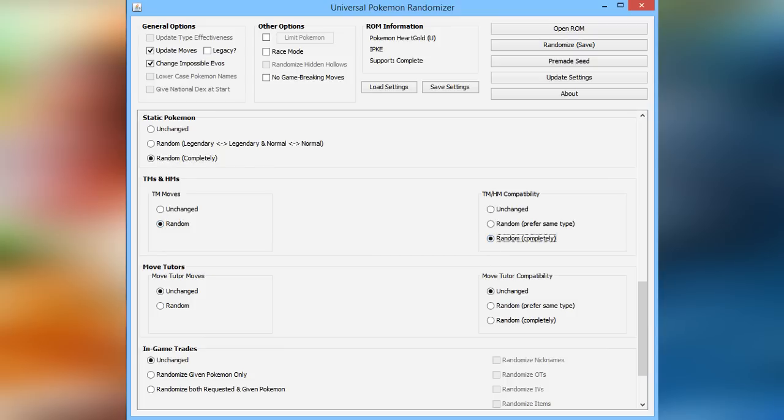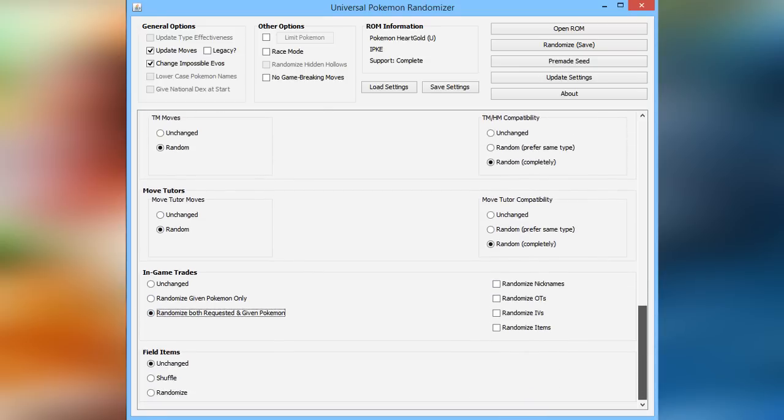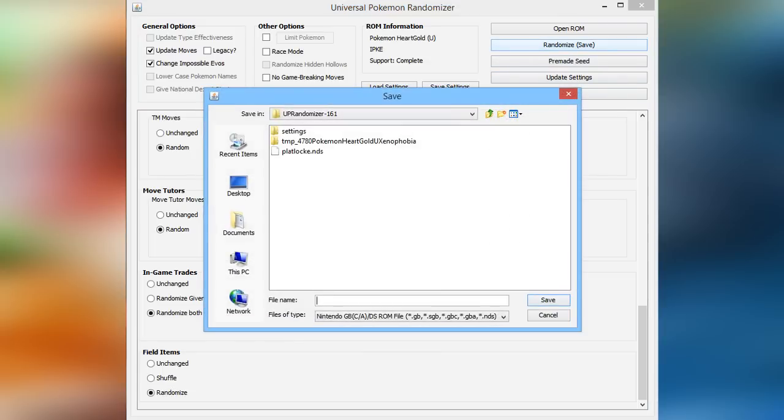We're randomizing TMs and HMs and their compatibility. So if you find a TM in the wild, it can be any TM in the game — like Dragon Claw, Flamethrower, Facade, all that kind of thing. And the TM compatibility means basically anything can learn anything. Or, like, a Water-type couldn't learn a Water-type move, essentially.